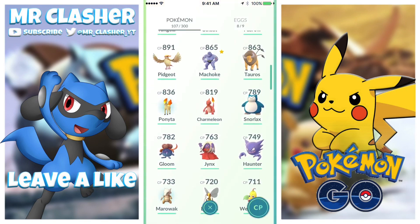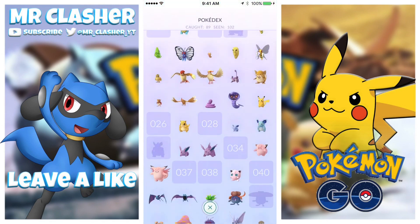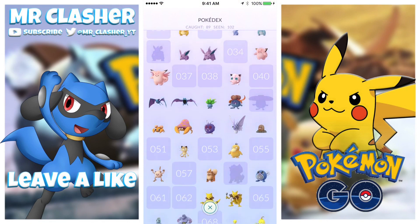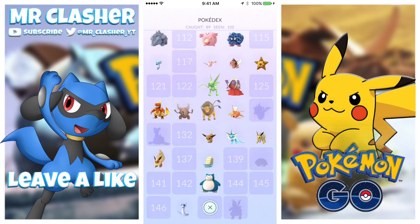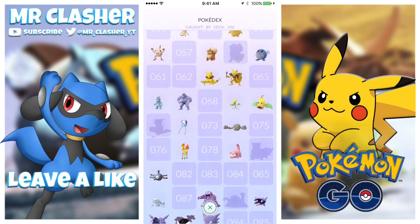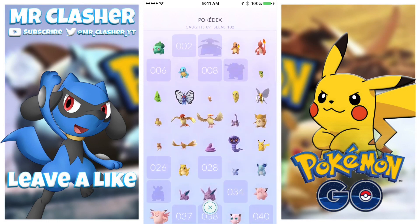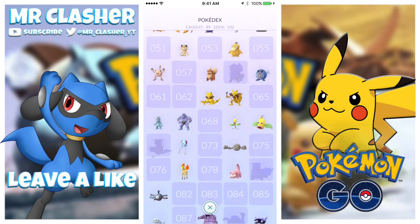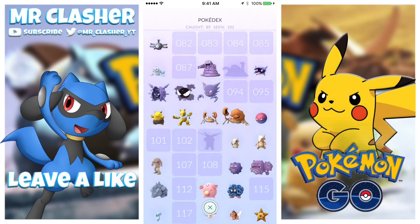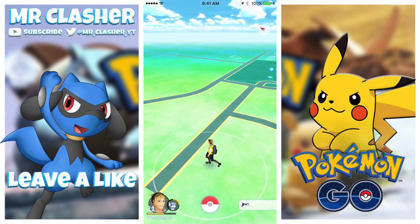Hold on, I want to check something with you guys. If we go to the Pokédex — I was seeing a Pokémon earlier that I thought I actually caught but I don't think I did. Nope, doesn't look like it. But I did see this — I didn't even know I've seen an Exeggutor.